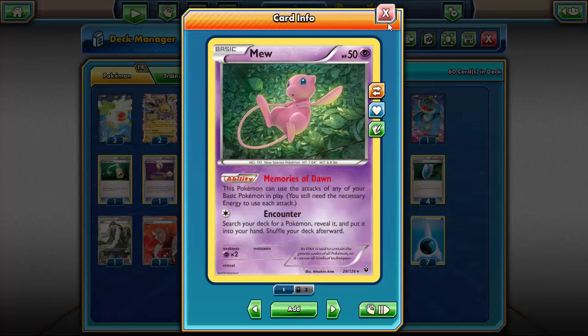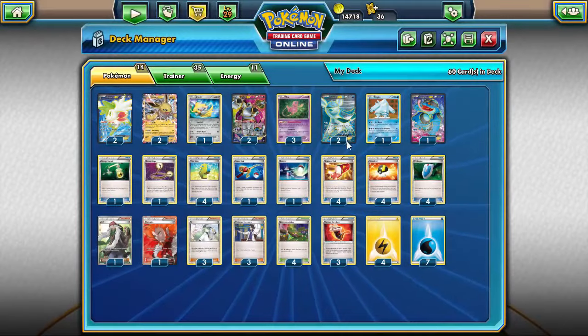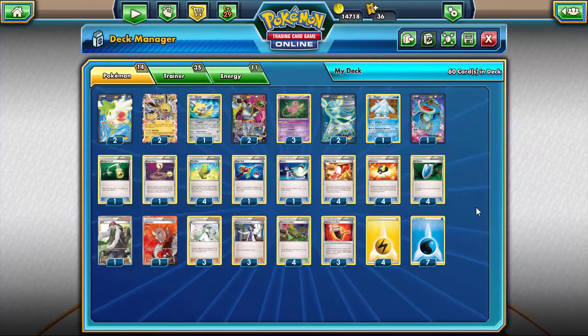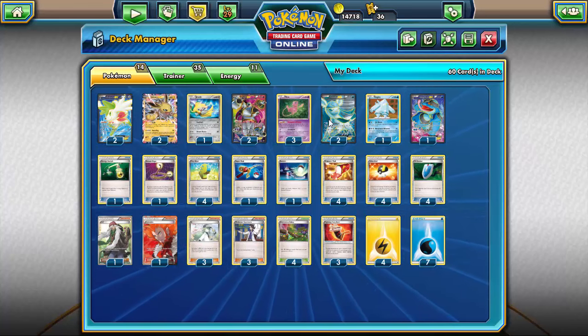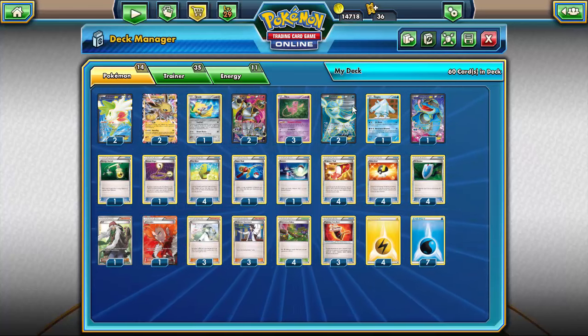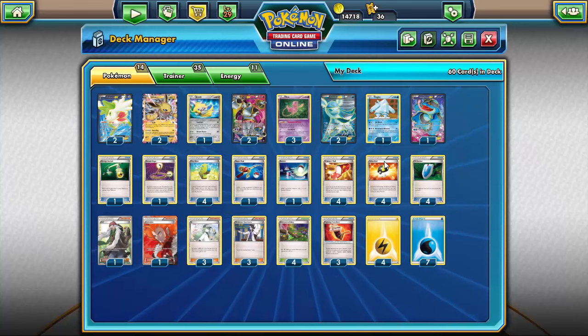Mew is just great because you have Night March with basic Pokemon, you have all types of different lock decks. This deck is going to be a Mew lock deck — Mew lock, Mew Toolbox, whatever you want to call it. I kind of like Toolbox because that more applies to what this deck is. Mew Lock can also work just because every single one of these Pokemon has attacks that Mew can use to lock your opponent.